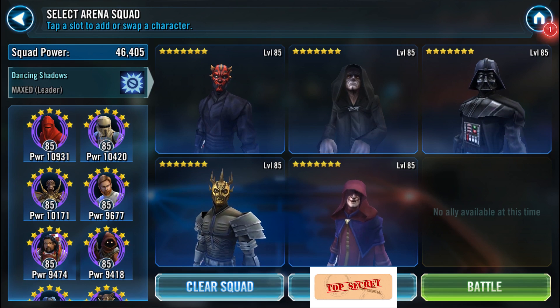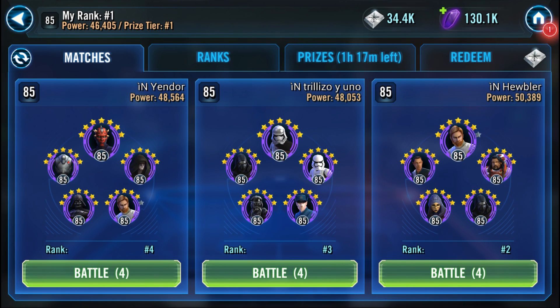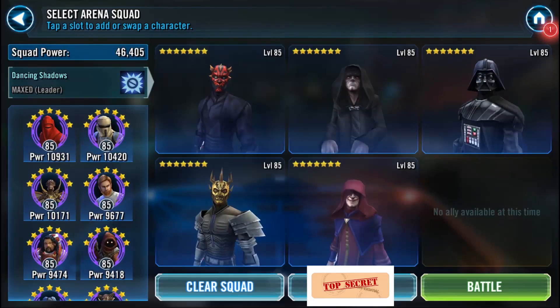This team probably needs something like B2 to give buff immunity. It's missing something, but for an all-Sith team it's a lot of fun. We're going to do a mirror match first, then play against the First Order team, and then against a team on the right that we'll lose to because it has three cleansers — which is crazy.